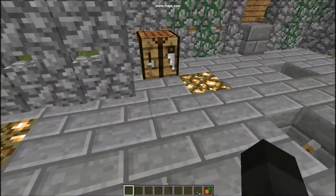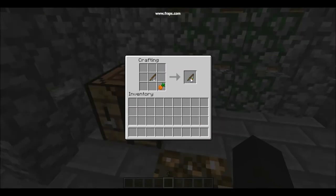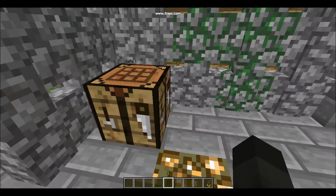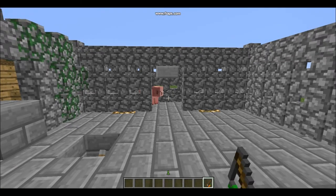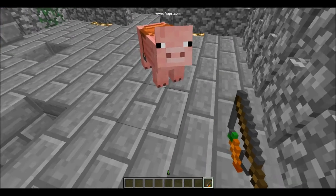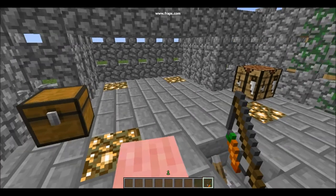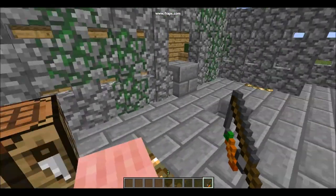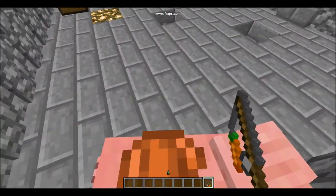First off, a carrot and a fishing rod — what the hell could we possibly be doing with that? Well, we'll be making a carrot on a stick. It is used to tame the beast of Minecraft, the pig, which you could do with wheat, so why would you want to do that? Well, now you actually have a way to control your pigs, which can make riding them a little more fun than just going wherever they want, going with the wind.